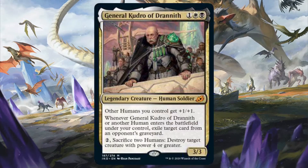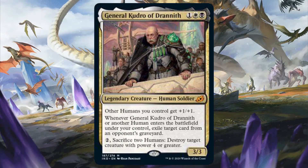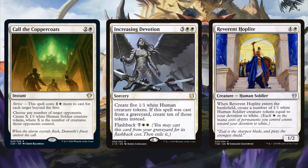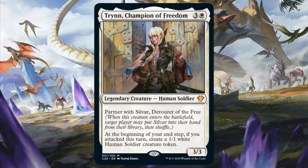White Black got two potential commanders. General Kudro of Drannith is a human tribal commander with an anthem effect for said creature type. Additionally, whenever he or another human enters the battlefield, you can exile a card from an opponent's graveyard, so this is excellent against Graveyard Matters decks as a bonus. He has a third ability where you pay two and sacrifice two humans to destroy target creature with power 4 or greater. Since you want to get a lot of humans with this commander, the best way to go about it would be tokens. Having a bunch of human tokens entering the battlefield would definitely hinder Graveyard Matters decks, but you'll also have a bunch of fodder for his fatty-destroying ability. The best human token creators, in my opinion, for this deck are Cathar's Crusade, Increasing Devotion, and Devout Chaplain due to the amount of humans they can create. However, you can still get human tokens consistently with cards like Castle Ardenvale, Westvale Abbey, and Thraben Doomsayer, which can create a human at instant speed, and Rin, Champion of Freedom, which can create a human at the end of your turn if you attack.